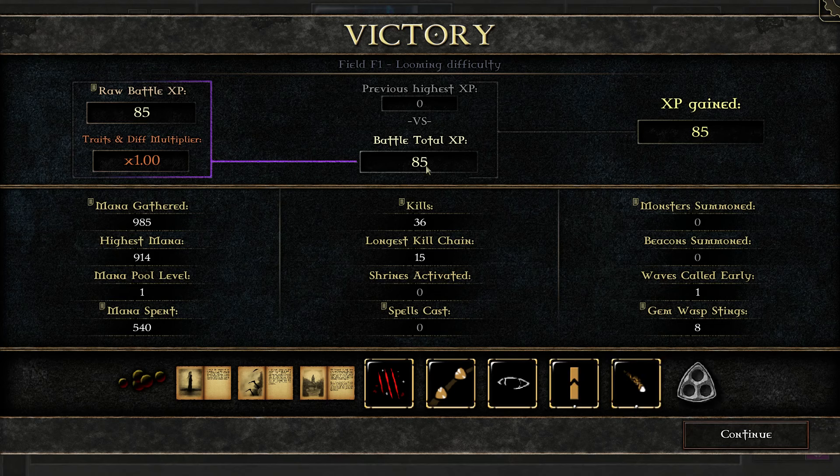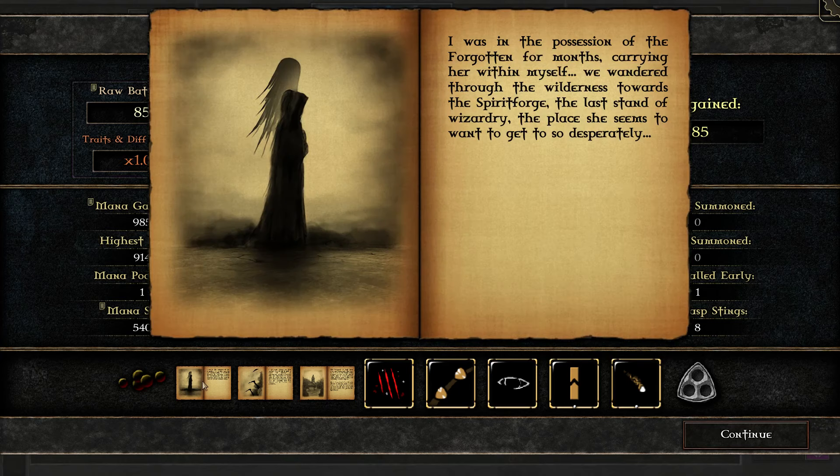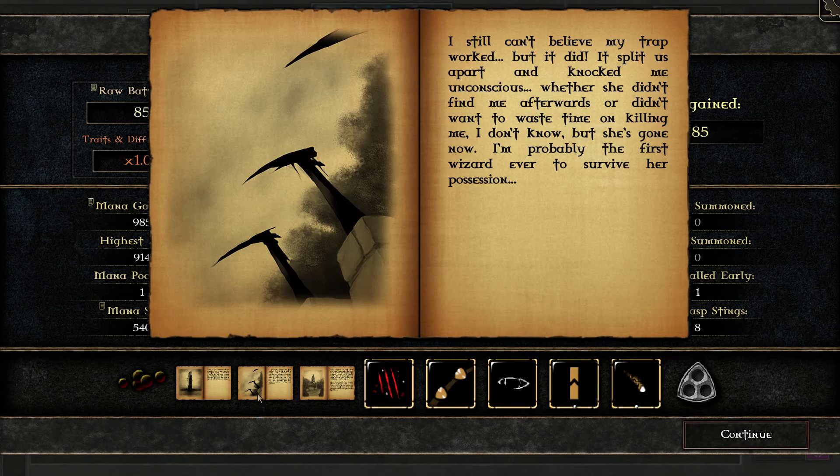So that's what a battle looks like. You can see the total battle XP is only 85, but early on that's enough to level you up a couple of times. Check out some of these lore pages: 'I was in the possession of the Forgotten for months, carrying her within myself. We wandered through the wilderness towards the Spirit Forge, the last stand of wizardry. I still can't believe my trap worked, but it did — it split us apart and knocked me unconscious. I'm probably the first wizard ever to survive her possession.'